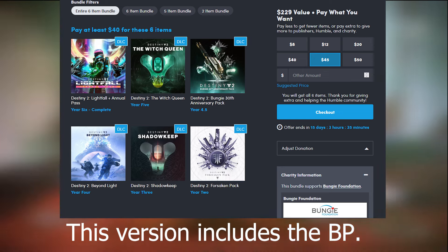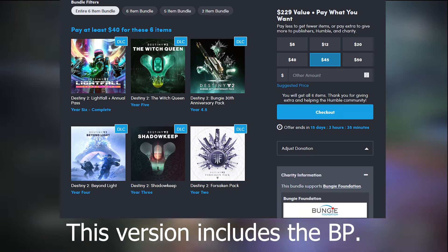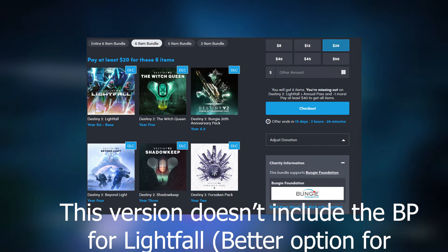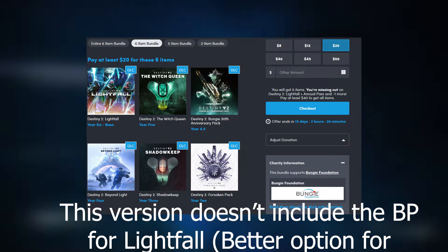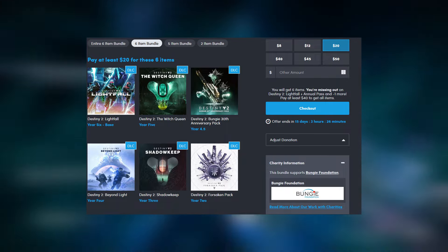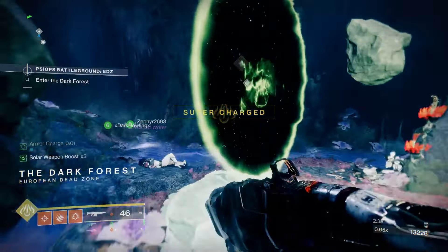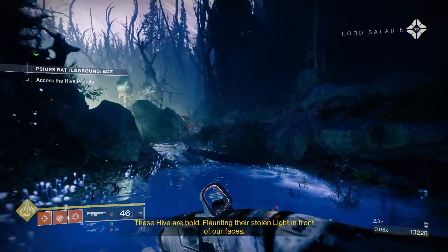It also has Beyond Light, Shadowkeep, and Forsaken all together. Now of course you can't play a lot of the content that has been put into the DCV — the Destiny Content Vault — but you do get Witch Queen, which is arguably the best Destiny 2 DLC out there. You get a lot of content with the 30th Anniversary Pack. Beyond Light is okay, Shadowkeep — hooray, I guess.